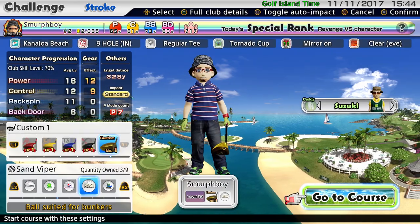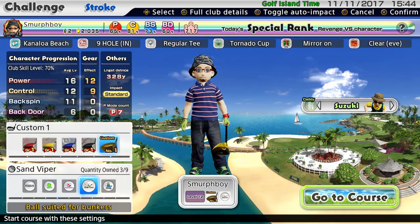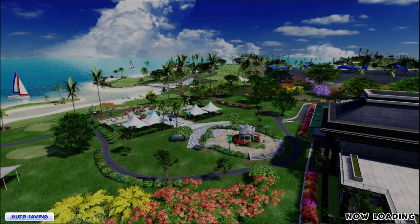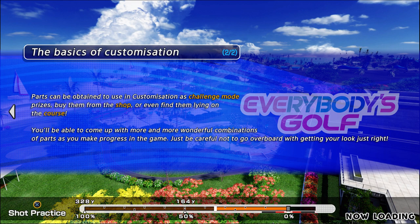We've got one gallery member. Being Canaloa Beach, we'll go Sand Viper. Mine are fully upgraded and specially upgraded to custom clubs. I'll have to find a way to save up the gems and get a new set, which I think is 50 gems. I'll start building up some clubs with less power but more control probably.